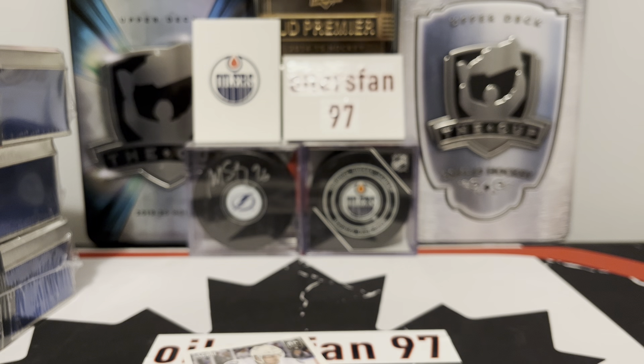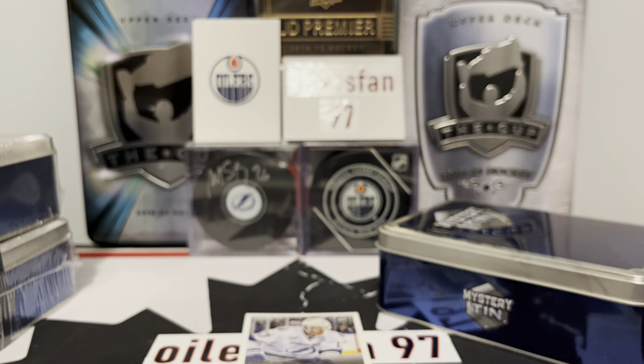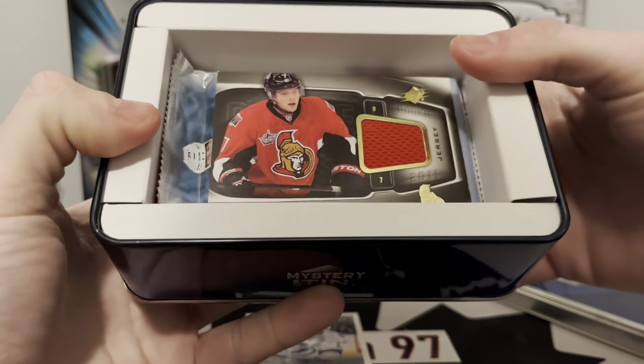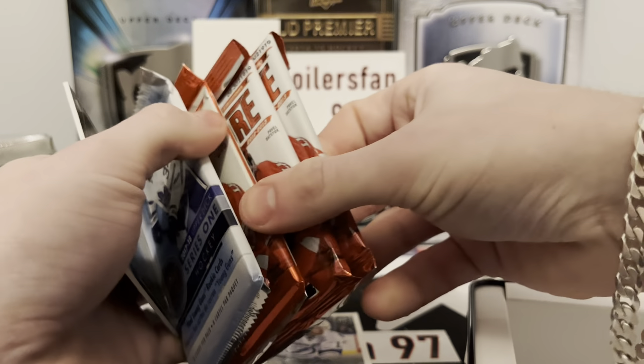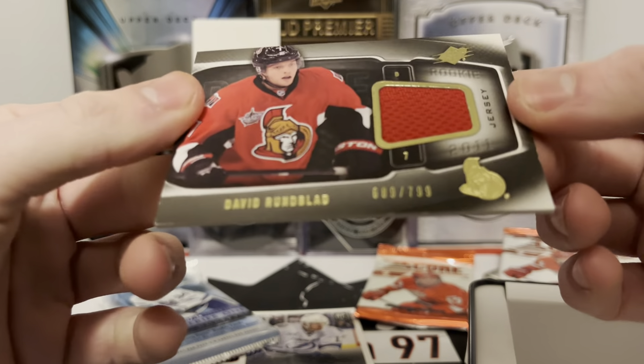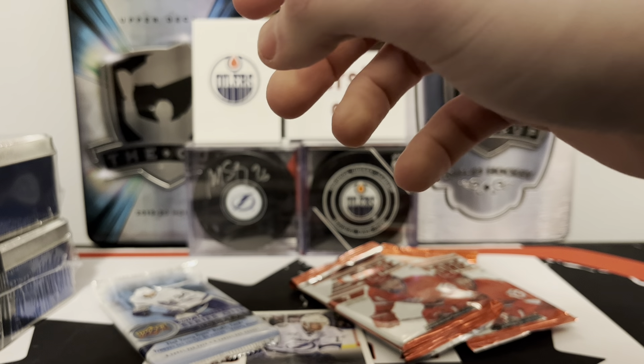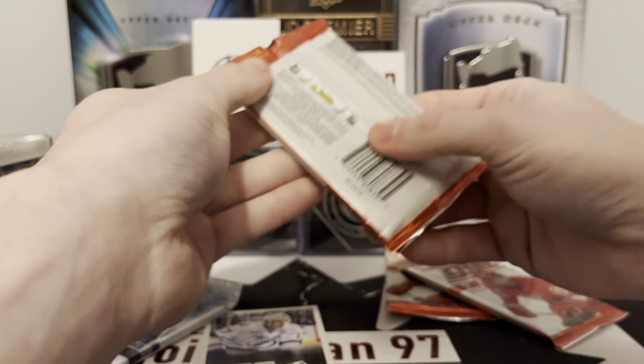Alright, on box number two here, let's get into it. So far just a Killorn. The value potential is definitely there for 15 bucks. I know people like to go for the Walmarts once they see a video, but I know for a fact these are fun little openings. There's our other hit - David Runblad, a little jersey piece there. They wanted to give us three packs of Score and one pack of Series One, along with the David Runblad jersey.